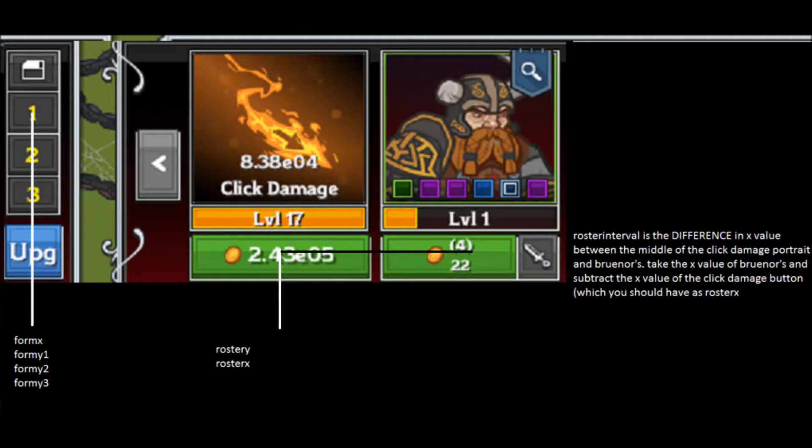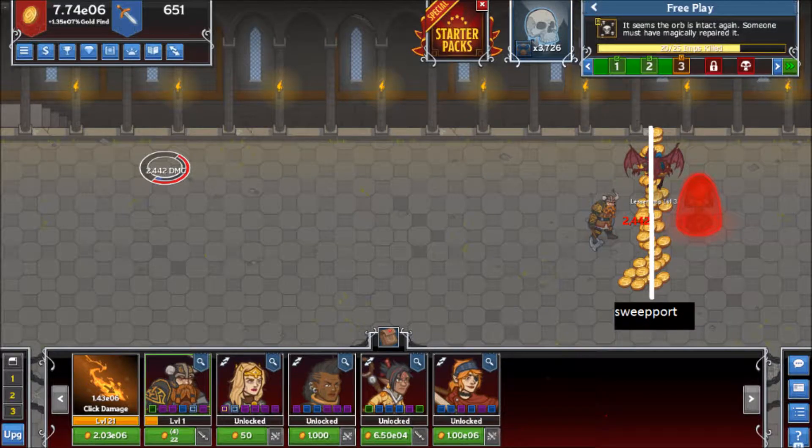Zooming in for more detail. Form-X is the horizontal coordinate of the formation select buttons, while Form-Y-1 through 3 are the vertical coordinates of the corresponding formation buttons. Roster-X and Roster-Y are the horizontal and vertical coordinates of the middle of the click-damage level-up button. Roster-Interval is the horizontal distance between the middle of each button. To find this, take the X coordinate of the middle of Brunner's port 8 and subtract Roster-X.